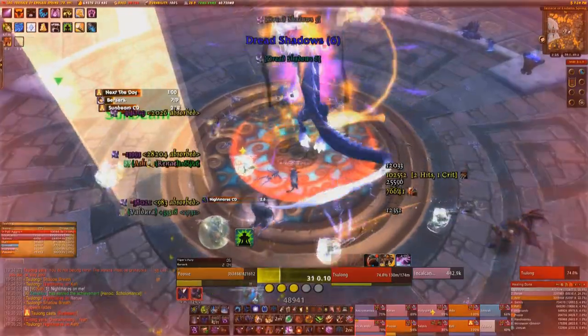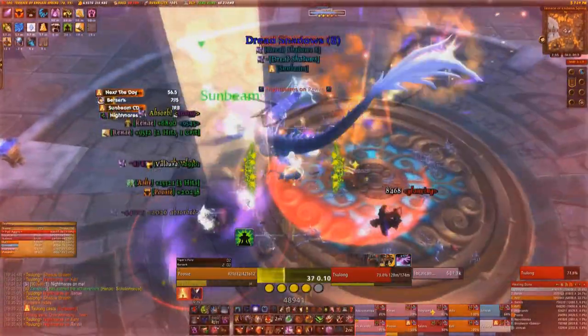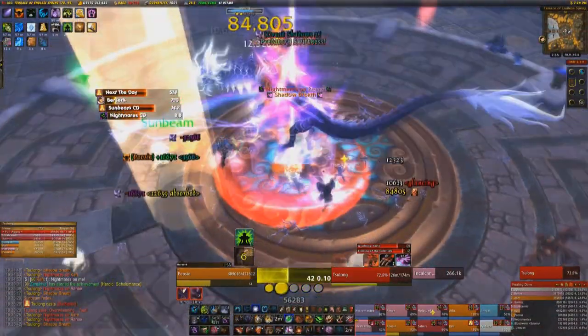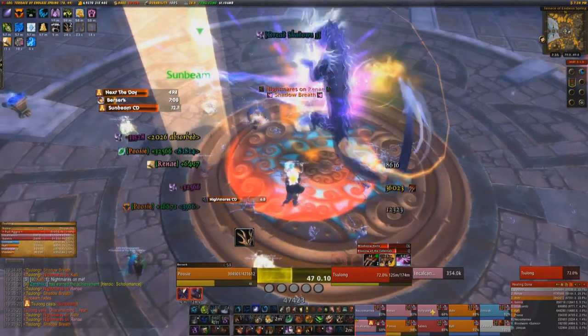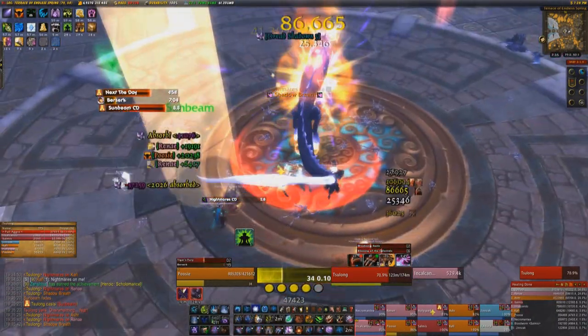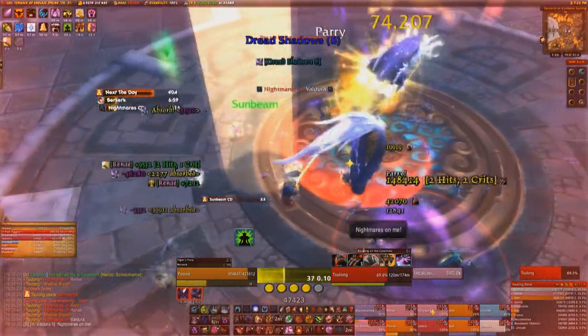The main reason you don't want to hang around inside the sunbeams is an ability called Nightmares. This will target a random player and create a circle underneath them, and if you're still in that circle a few seconds later, everyone inside takes a fair amount of damage and gets feared for 3 seconds, which is really irritating. So make sure you watch your feet and avoid this circle.